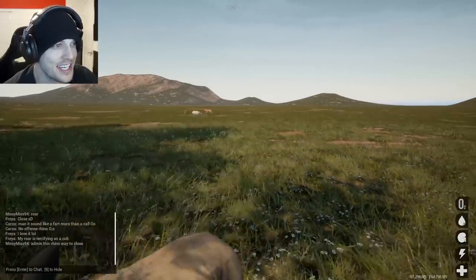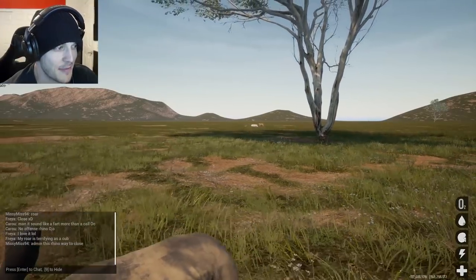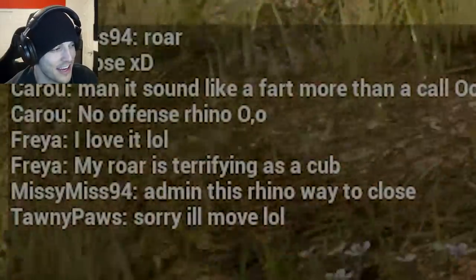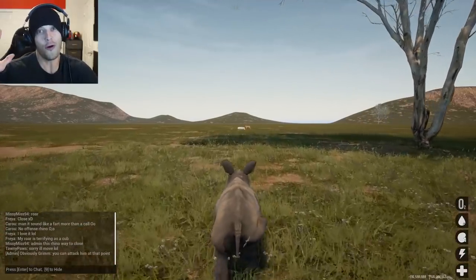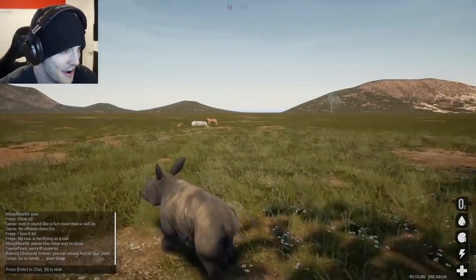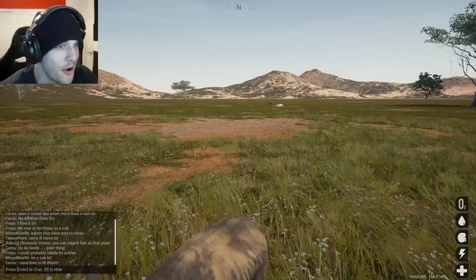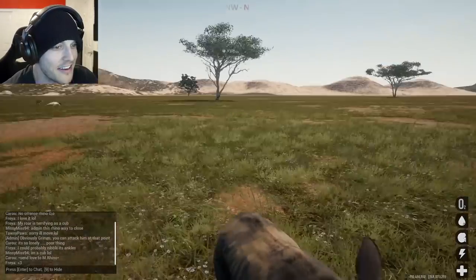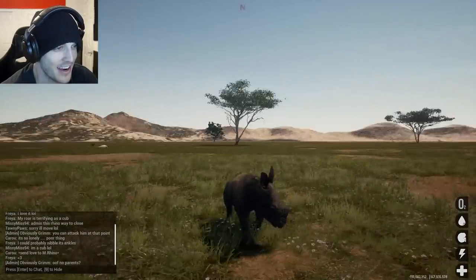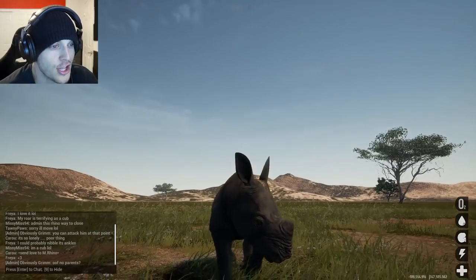I was gonna go in and inspect a little bit, but my only thing that might keep me alive is the fact that I'm a child. That rhino is way too close. Whoa! What a great way to make me have to come closer. Oh god! You can attack him at that point. It's so lonely, poor thing. Missy Miss right there is a cub lion with her mother right there. No parents. I'm getting slammed in the chat right now. Also, that's the cutest freaking noise - there's no way that's not like an anime sound effect. That's not how baby rhinos sound.